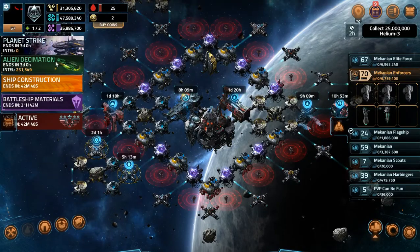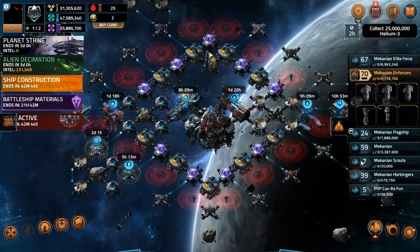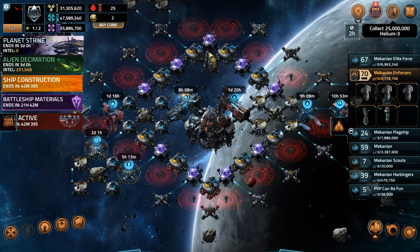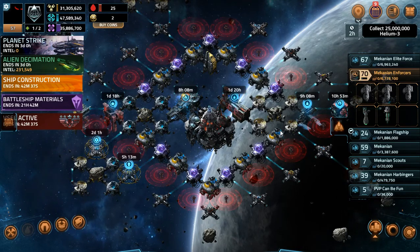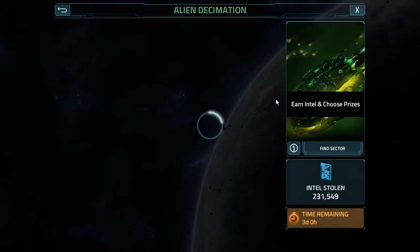And now on to the actual alien decimation. So far I've been farming up only high level targets because every time I've gone out I've only been able to hit high level targets, because all the low level targets are being taken by the few high levels that are playing. The little 40 and 50 targets are mostly gone.